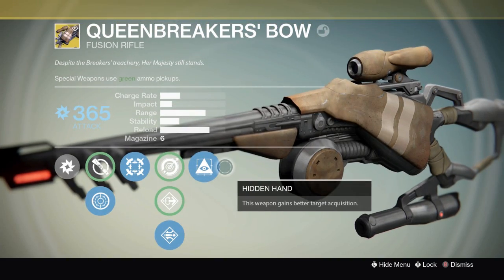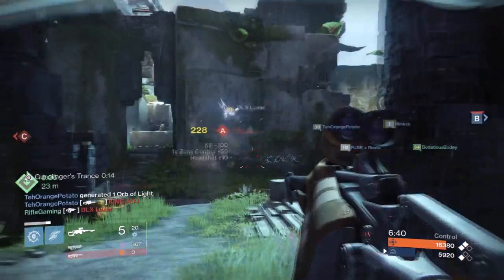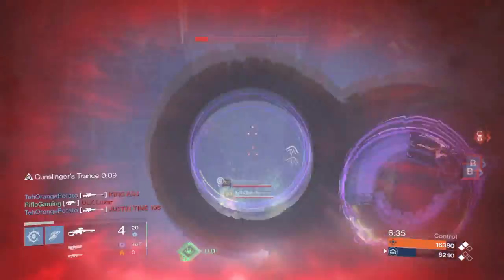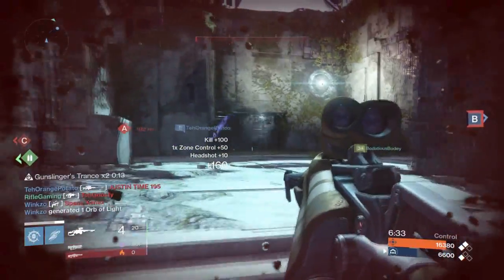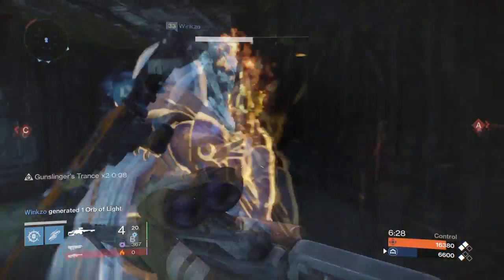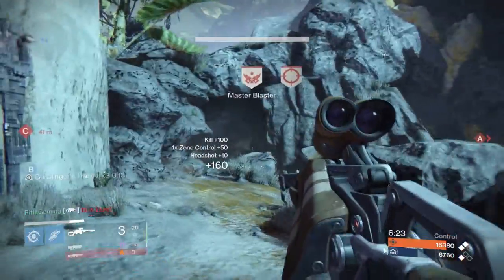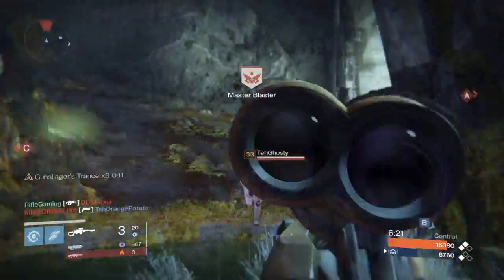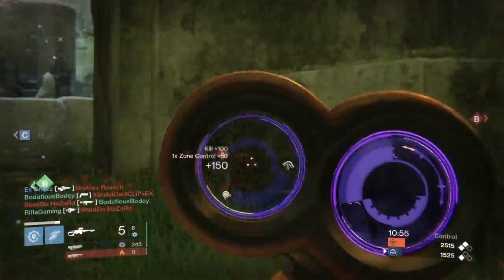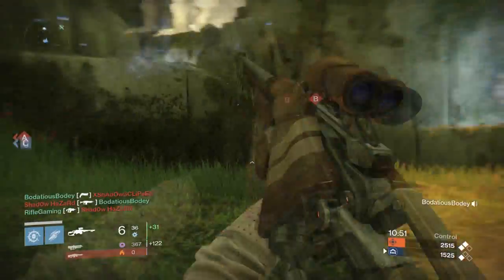Lastly, the final perk on this weapon is Hidden Hand, which gains you better target acquisition — basically an auto-aim feature, very handy for getting your headshots on point. The Queen Breaker's Bow has the highest range of all fusion rifles and its projectiles travel quickly as well, exactly how those Vandal snipers shoot. You could probably even confuse other Guardians in patrol because it works exactly like the Vandal snipers — it's a wire rifle.